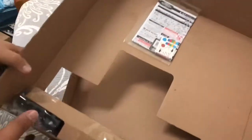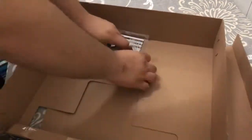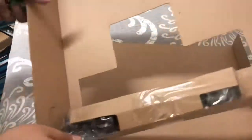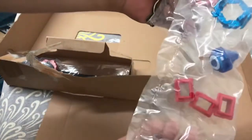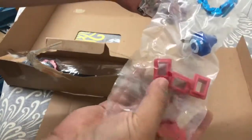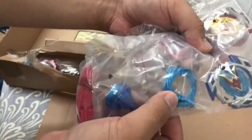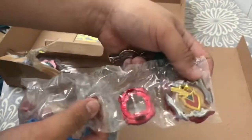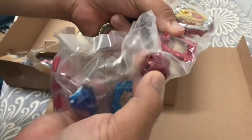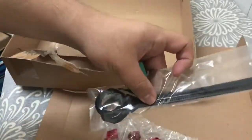At the other side of the box are the stickers and the code, so let's remove that and set it aside. Here are the parts — these are the locks for the stadium — so Winning Valkyrie 12, and Set Achilles 11, and the extend light launchers and the winders.